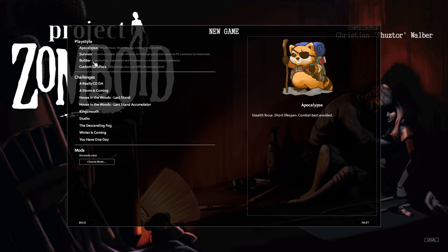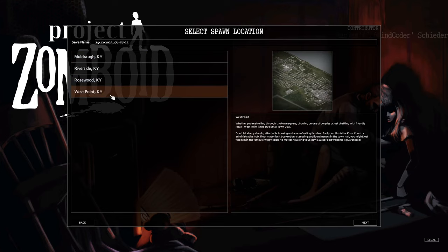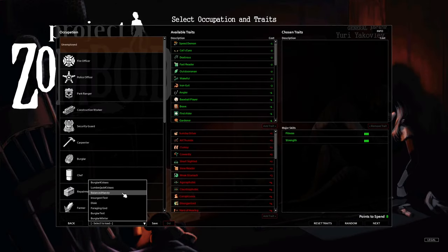We're gonna do a solo world with no mods and I'm going for the Apocalypse preset. To me that feels like the default - it's tough, not necessarily what I'd recommend for all beginners. We're going to go for Riverside. I would recommend Riverside for most people to start out with. It has everything you really need and it's a good place to be.